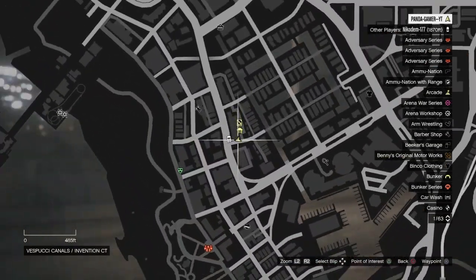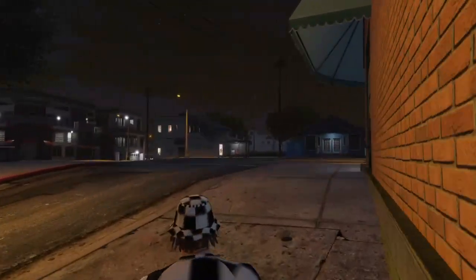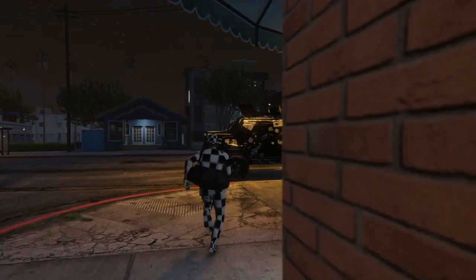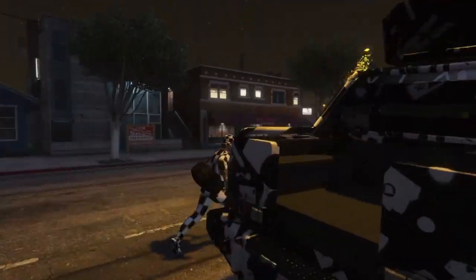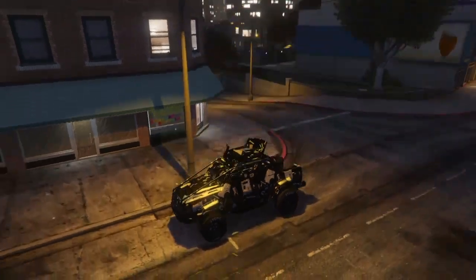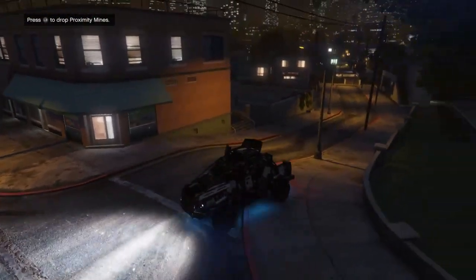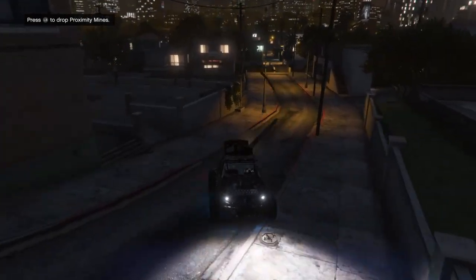I'm just going to call in this Insurgent Pickup Custom. Once you've called it in, you should be ready to go — you just want to wait for it to spawn somewhere. Once it has spawned, you should just go over to it and drive in backwards. You want to drive into your nightclub basement level 2 backwards.